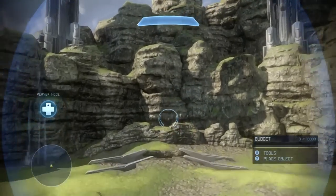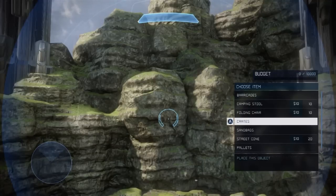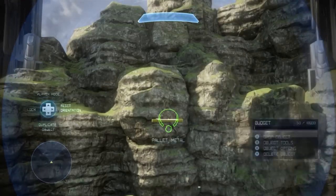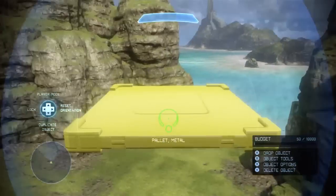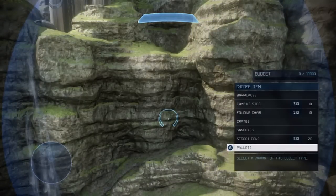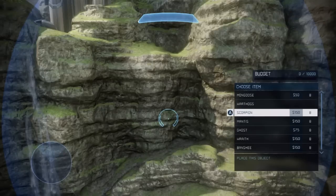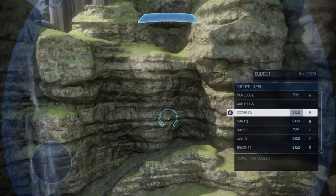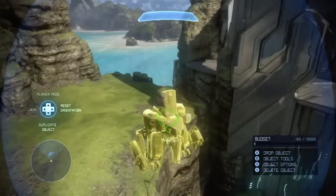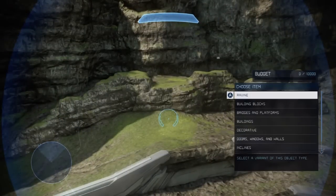Obviously you have the scenery stuff, which is largely the same — you get crates, pallets, and all that. But the cool new addition is metal pallets. So you can put metal boxes on them and it looks really nice — you can even use them for platforms in jumping puzzle maps. Vehicles are pretty much the same, though you have a little bit less variety than before, and there's a new one: the Mantis, which is a human mech-type weapon that's been added.